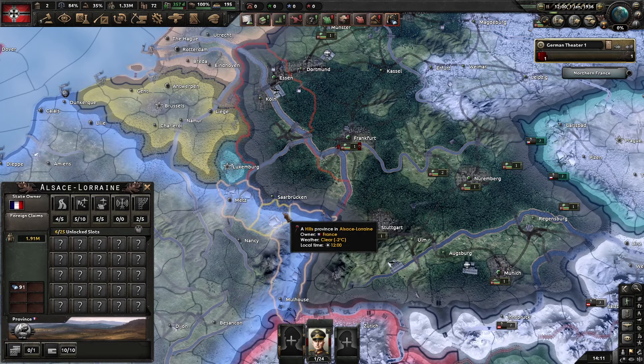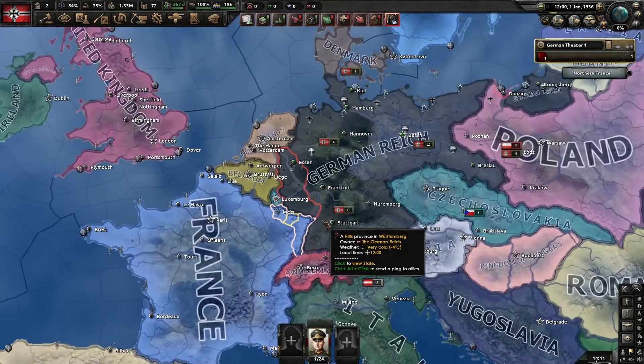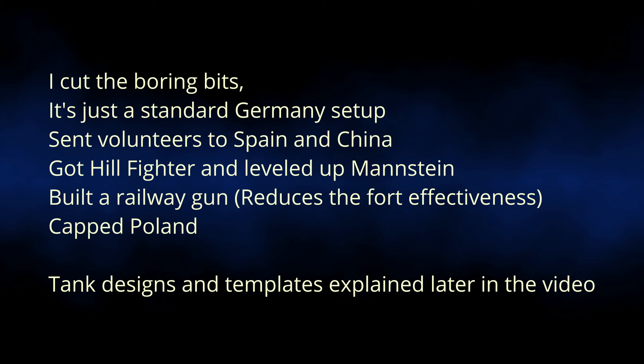What I want to do for this challenge is have all the damage come from the units themselves. So we're not going to use CAS today - with CAS you could probably just get air supremacy and cast the units off the tiles. But I want to show you that you can actually overcome any fort modifier. We're going to do a standard Germany playthrough, just a basic historical. I'm going to make tank divisions for 1939, train up Manstein with our volunteers, and get some good modifiers.